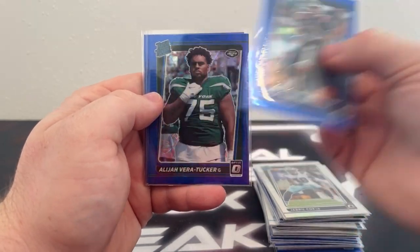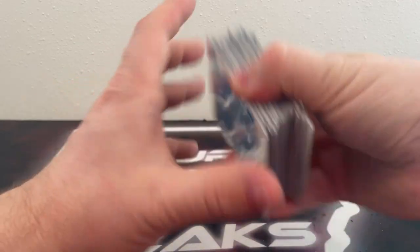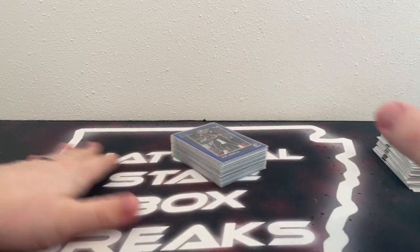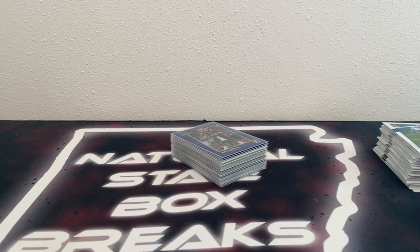There is a silver Jabril Cox. Blue Scope: Mack Jones, Vera Tucker, Davis Mills. And a hollow variation of Simi Fihoko. Pretty quick break there — five hangers of Optic. We are going to be doing a Facebook break of 2022 Absolute Football, and we also got some 2022 Bowman Chrome Megas. If you are into baseball, it's going to be a big break tomorrow night on eBay. The auctions go live later this evening; the break happens tomorrow at 10:30 p.m. Central. If you have any questions, reach out on eBay or send us a message on the Natural State Box Breaks Facebook group. Until next time, have a great rest of your evening, a safe Friday and good weekend — we'll see you guys next time.